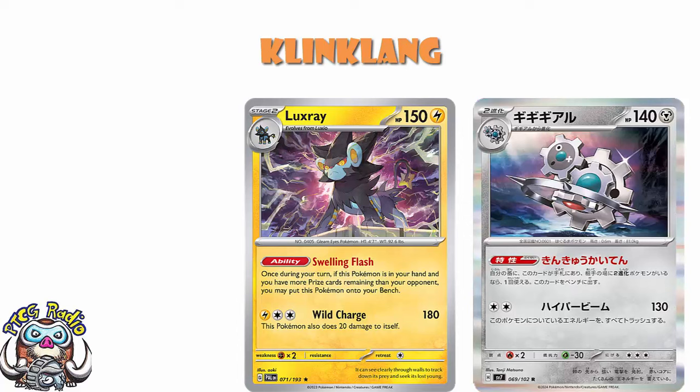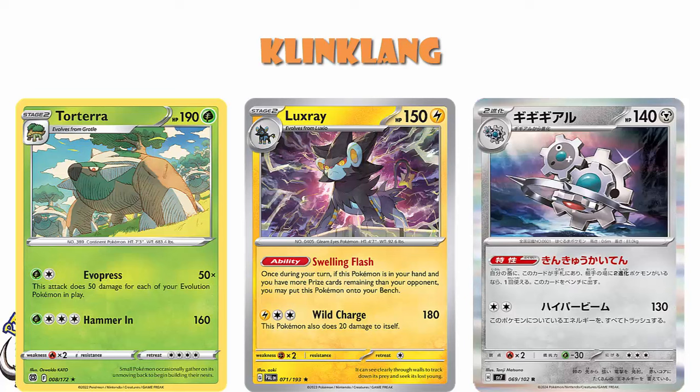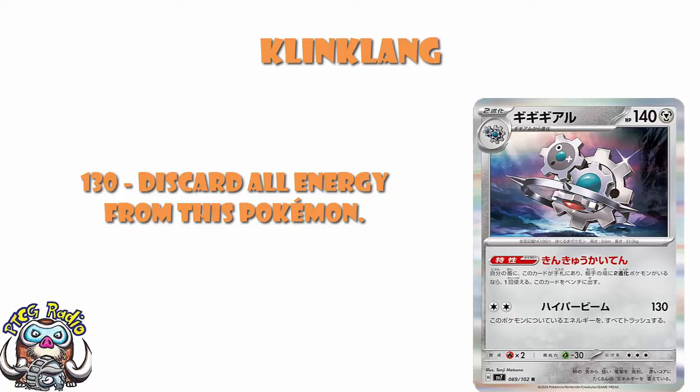These kind of things are cool. Torterra now, with Luxray and Klinklang, could be kind of legit. I do kind of like the attack as well — two energy, 130, discard all energy from this Pokémon. It's not phenomenal, but we expect it to be a slightly worse Stage 2 because it's got the ability to let you play it not as a Stage 2.